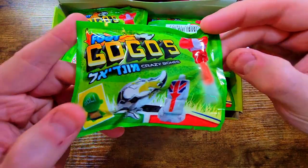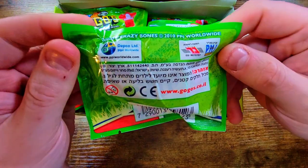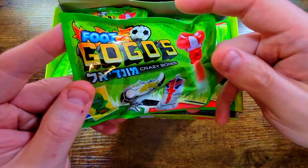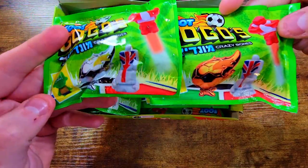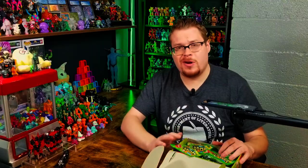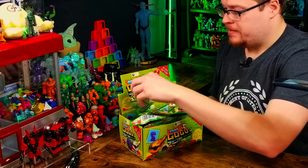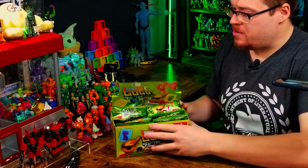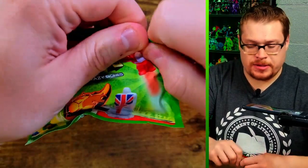We can open it up and check out some of these packs — they look pretty dope with that nice green on them. We get three per pack which is how Crazy Bones always should be. There are a couple different variants of packs — the silver one and the gold one. Tons of packs in here and I am ready to go.